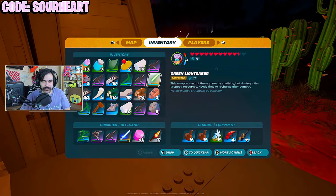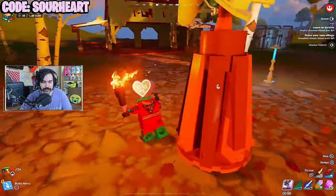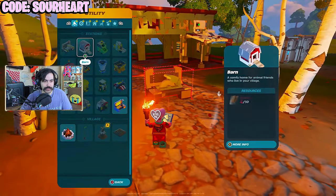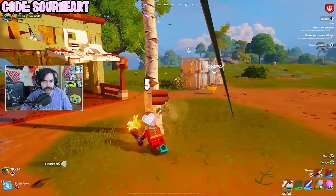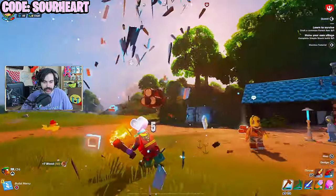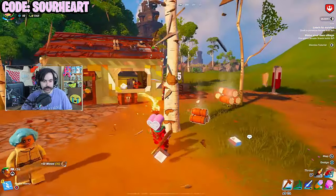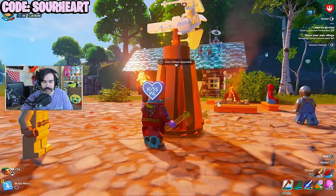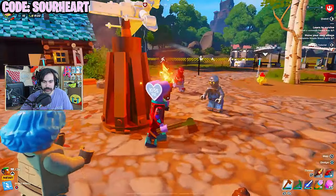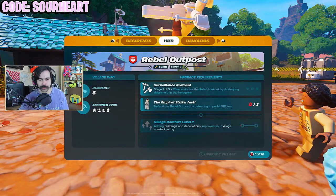They're quoting village comfort — add decorations. So we got to make the village look a little nicer here. It's the part where they're like, don't you want to make little tables and bookshelves? I'm like, hell no, I want to see the Star Destroyer. C-3PO already has a bad enough life, bro — just kind of failing his way through the Star Wars universe.